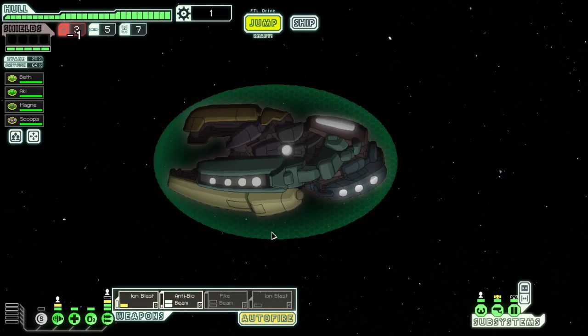We have a Zoltan shield — this ain't fair! We're starting to run low on fuel again. Ooh, 600 parts for a lot of scrap — I approve of this plan. We do have a quest beacon here. I have two fuel left, so I can either go back to the store and get more fuel or try and hope that we get some fuel before we reach that quest beacon. I'm gonna risk it.